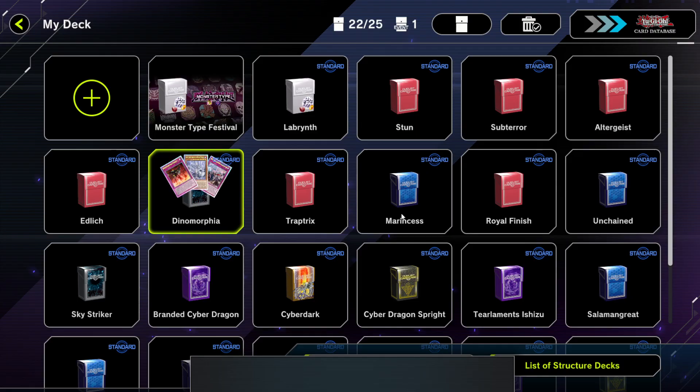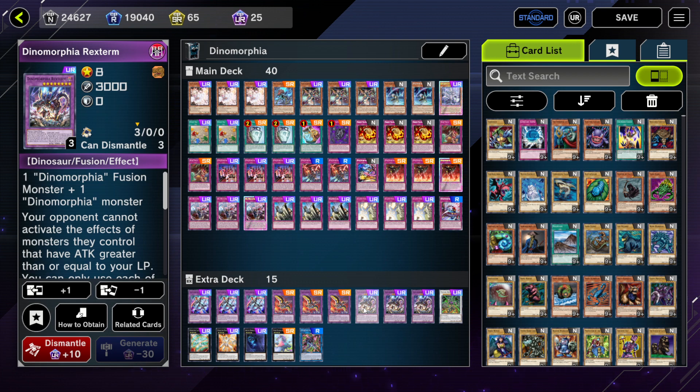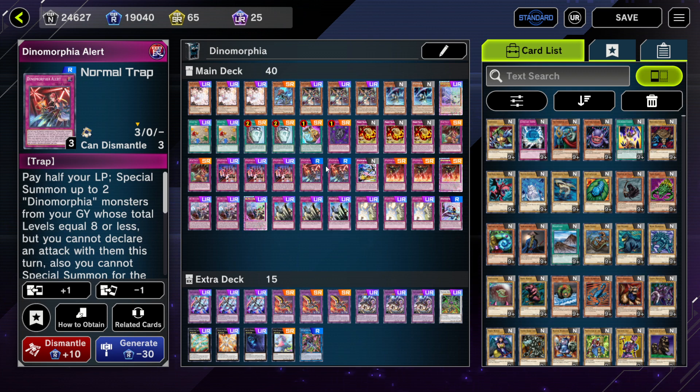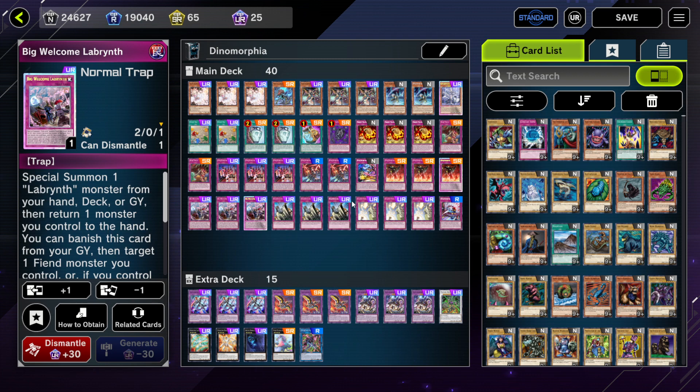Next up we have Dinomorphia. Dinomorphia has been here for a while and it's still missing its powerful counter trap — Dinomorphia Intact — which is coming to Master Duel quite soon, hopefully. Dinomorphia is one of the best fusion trap decks in the game. The main win condition is to bring out Rex Term, which is pretty much a walking Skill Drain on the field, and set powerful disruptions like Dinomorphia Sonic and Dinomorphia Brute. We're running a small Labrynth engine with one Lady Labrynth and three Big Welcome for the grind game and extension.